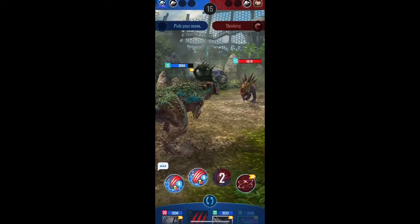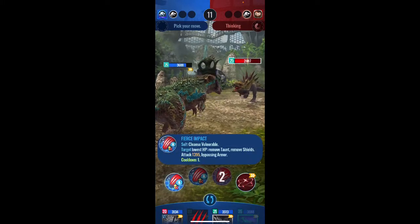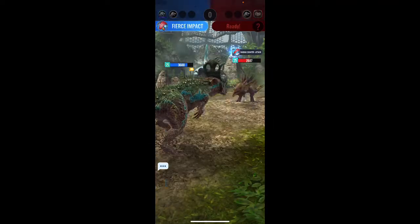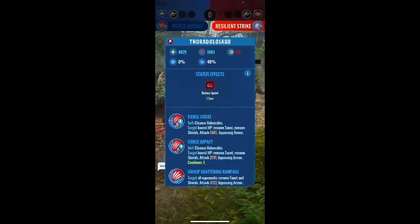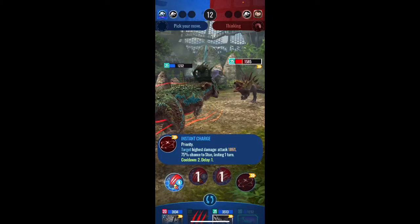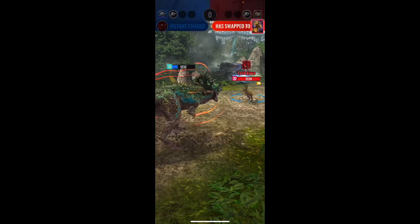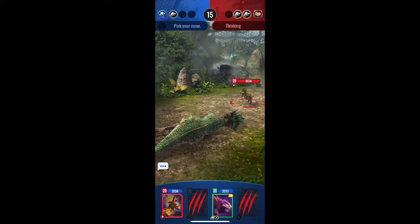Thor needs to kill here — I don't know why they'll make this decision when Thor is a fierce. Basically the best way we can kill it is by going for Impact, then an Instant Charge, done, and then killing it, because the Ferocious Strike is increased for one turn. So by going for an Instant Charge we can negate that.